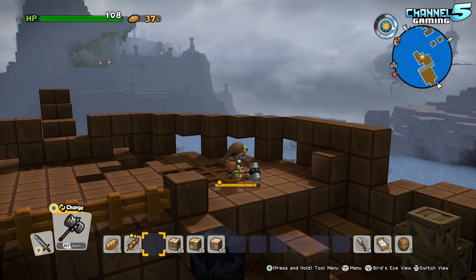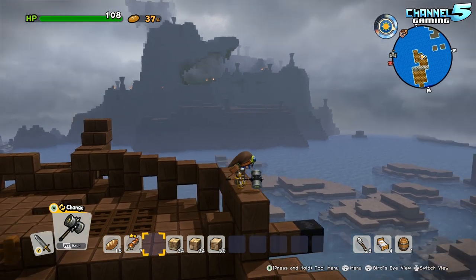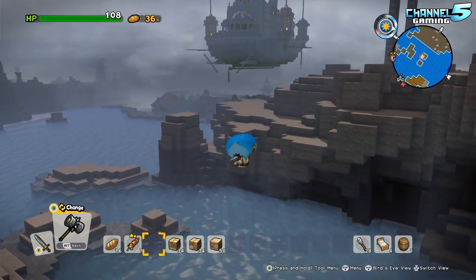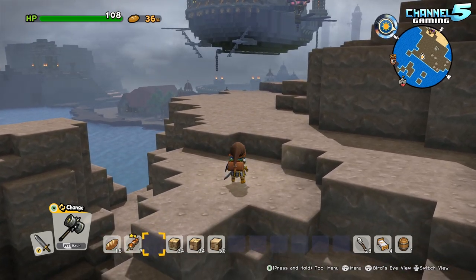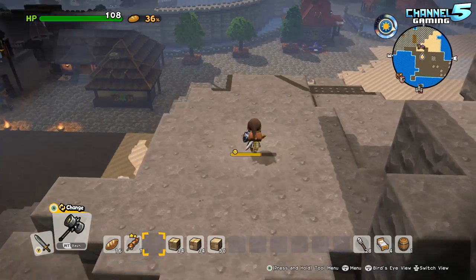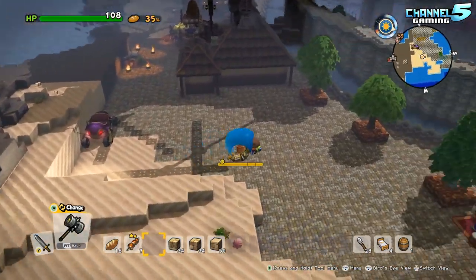We have a big castle to explore. It also mentioned everything resets when you leave, so I'm basically destroying someone's creation. What we downloaded is essentially just a duplicate replica of what they've done — we download it, we can mess around with it as much as we want, and when we leave it all gets reset.